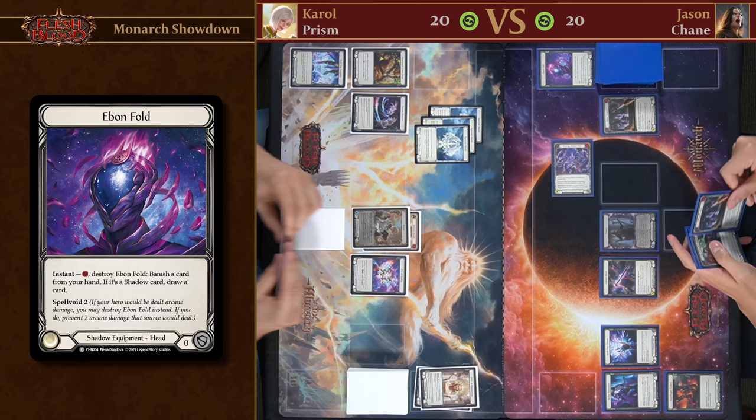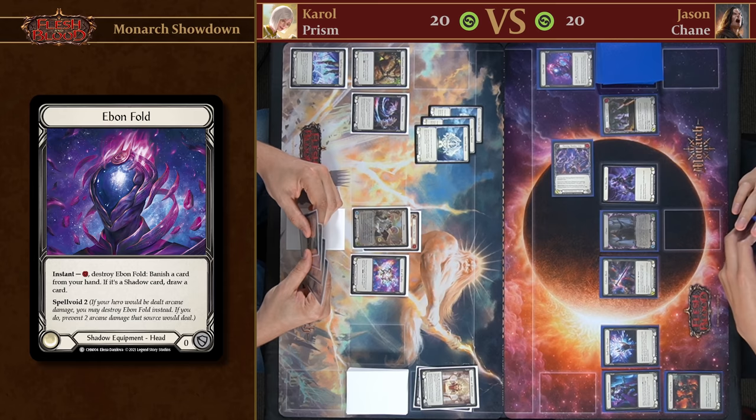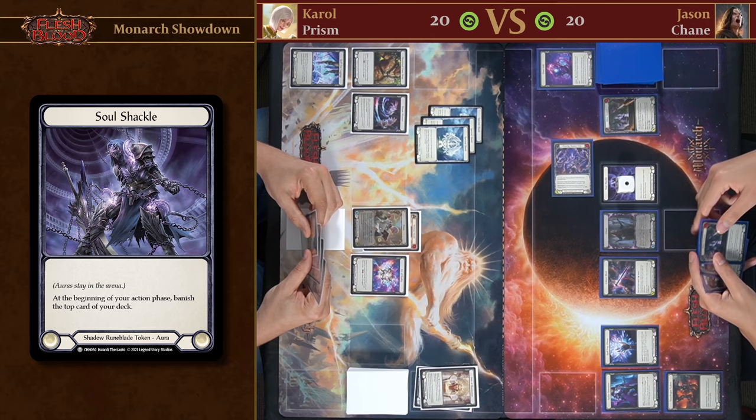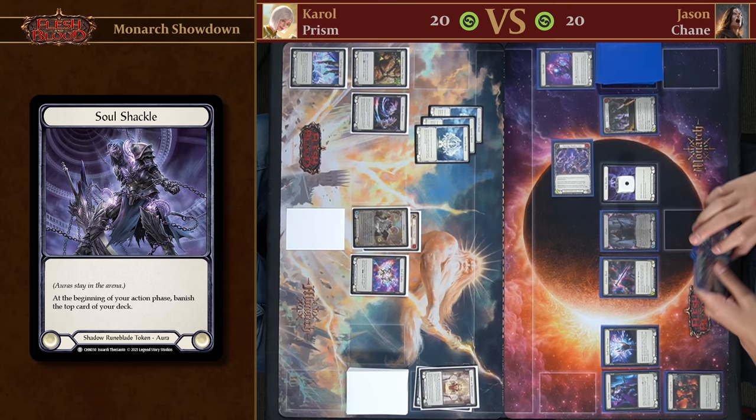We're going to make a Soul Shackle. What Soul Shackle does is at the beginning of my action phase I banish the top card of my deck. The Soul Shackle stays in play, and eventually I'll have too many Soul Shackles and have to pay the cost of this advantage — but that's a tomorrow problem. Making a Soul Shackle also means my next attack gets Go Again.